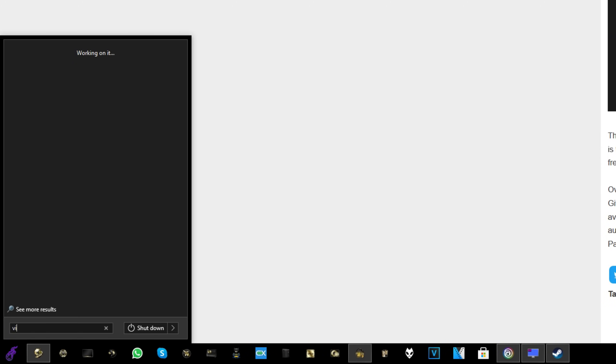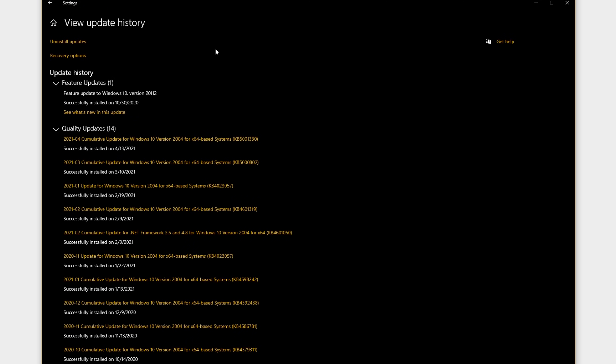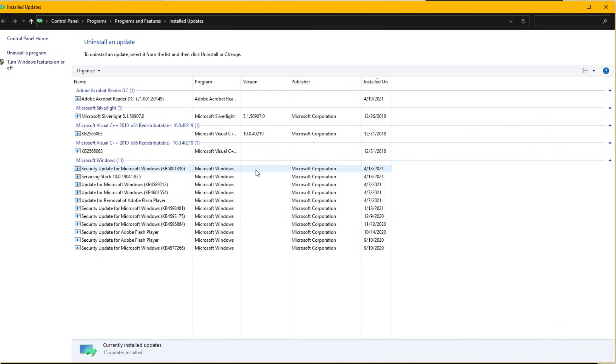You just want to go ahead and click your Start button or your Windows key and type 'view update history.' You'll see it pop up — go ahead and click onto that, which will bring up this screen. In the top left, click 'Uninstall updates,' then look for the update KB5001330, which was installed automatically by Microsoft on April 13th. It's listed as a security update for Microsoft Windows. If you don't see it right there, you may not have it installed, or you can search for installed updates and type in that number.